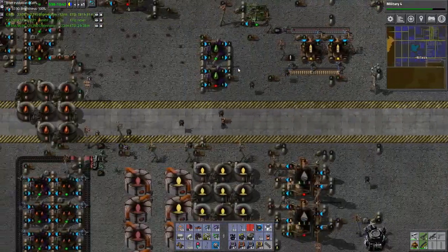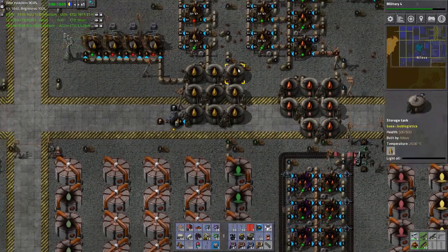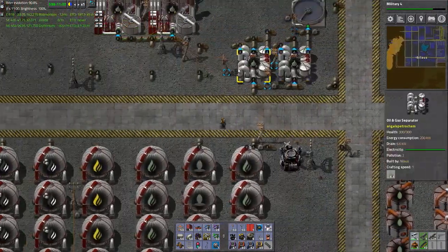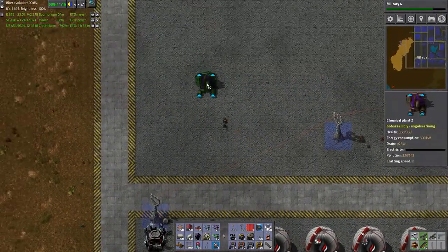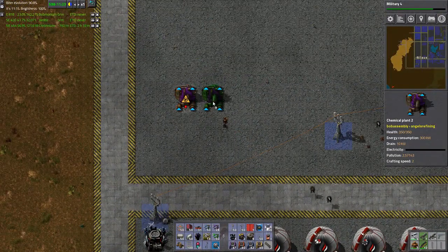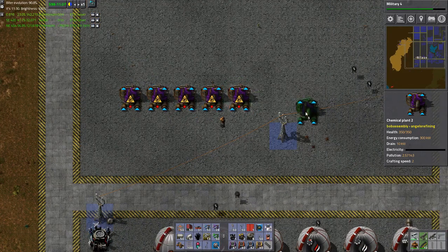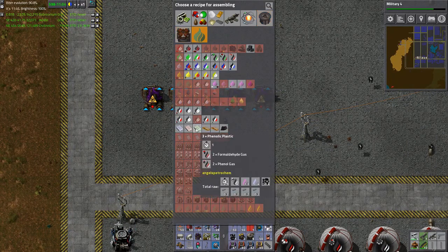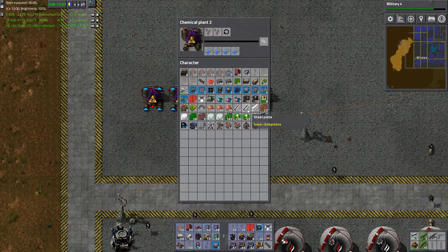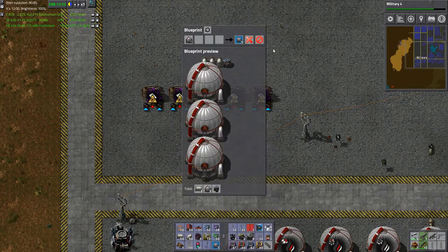However, I promised last time that we would be playing with some organic chemistry. That is a promise that I know everyone has been really eager and anxious to see. So what we'll be creating here is — I want to get a decent-size plastic production up and running. You are going to make formaldehyde gas and phenyl gas. This is beautiful; I never thought that would be possible.